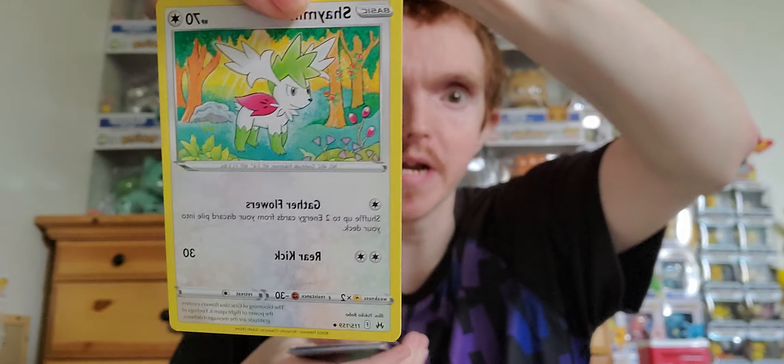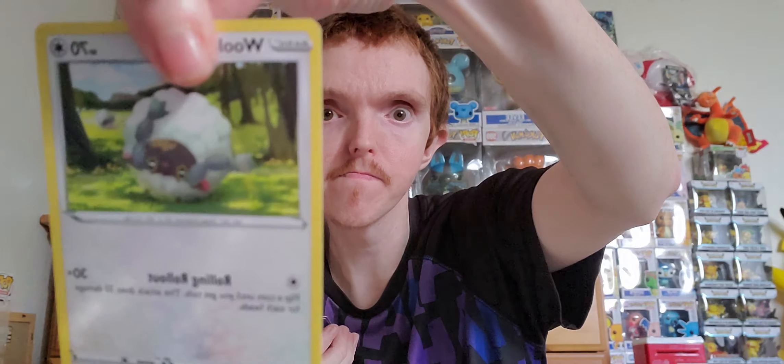First pack — ooh, a dark code card, that's hopefully a good sign. One, two, three, four to the front. Lightning energy, lightning energy, Shaymin, Melttan — sorry for my pronunciation — Lexio, Pancham, Trapinch, Grubbin. Got a reverse holo Potion and a regular rare Mega — so nothing great from that first pack, but we've got four more to go.